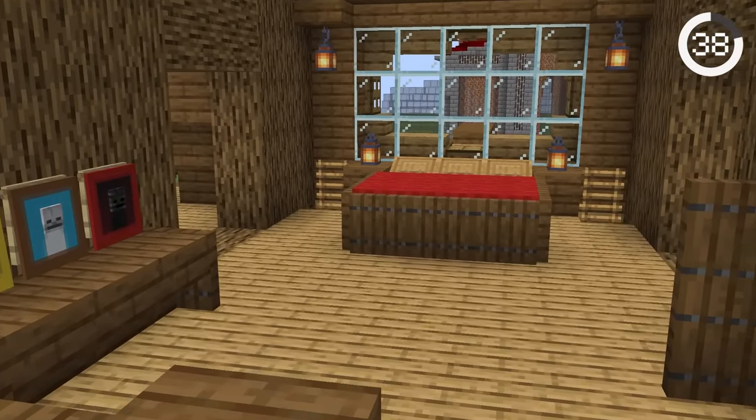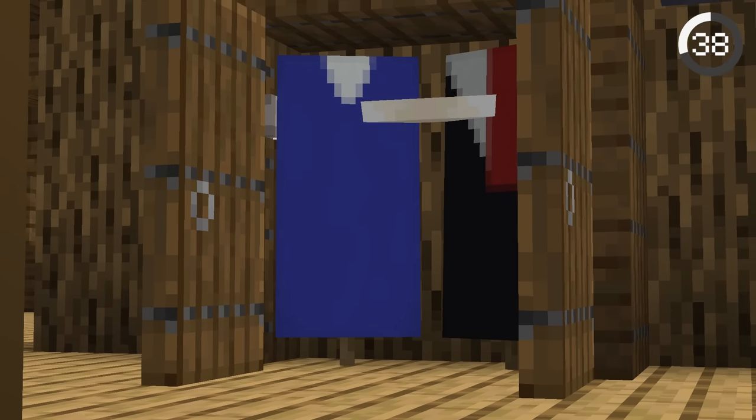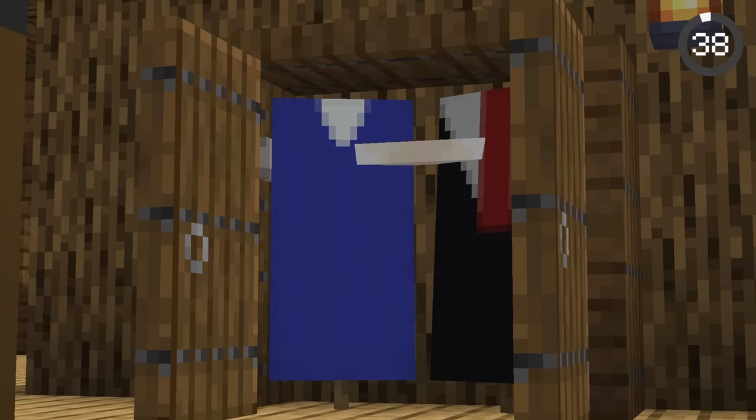If you want to spice up your house, you can make a closet with banners that look like actual clothes inside. It's the perfect way to add a touch of realism to your Minecraft bedroom.